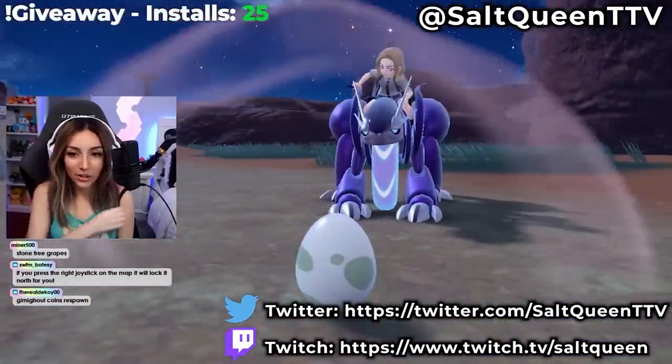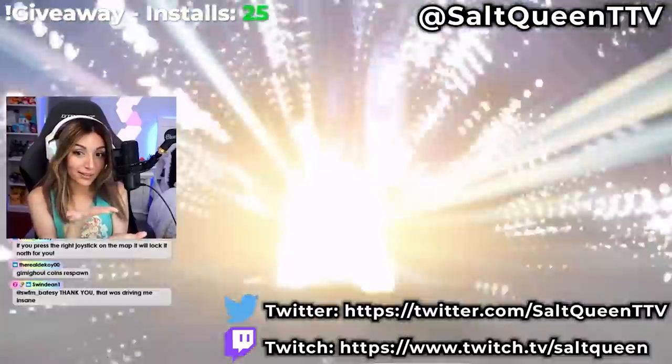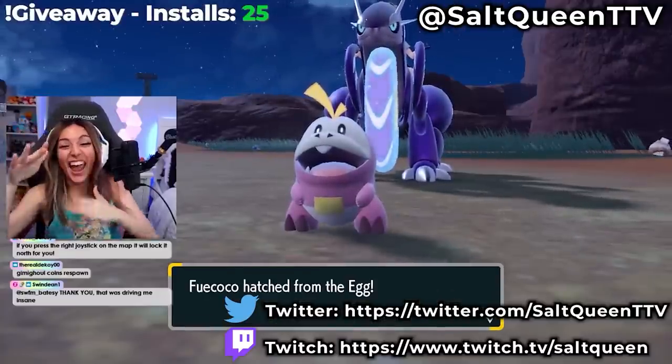Having a 6 IV Ditto that can pass on incredible stats, plus the Masuda method's ability to produce a shiny Pokémon even without a shiny charm, is why everyone wants one. It's absolutely overpowered. Here's a fun clip of my friend Salt Queen hatching Pokémon using the Masuda method — she's going for all three shiny starters. She already has Quaxly and Sprigatito, and just needs the last one. She gets it and reacts in disbelief.